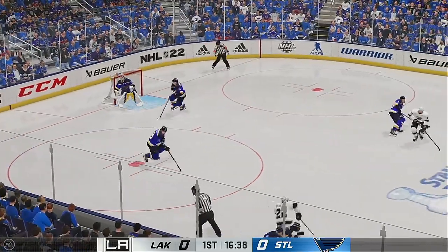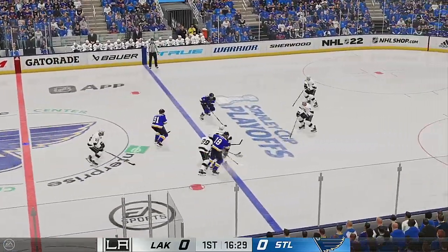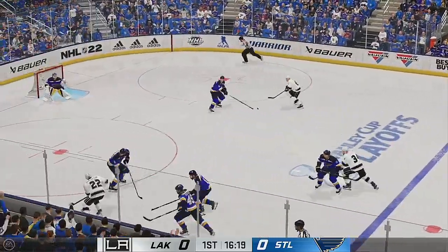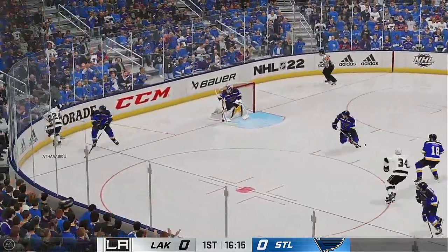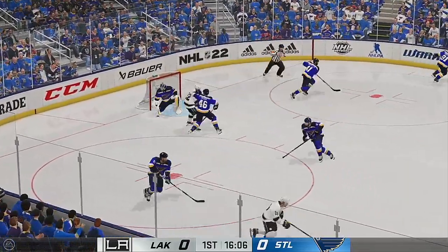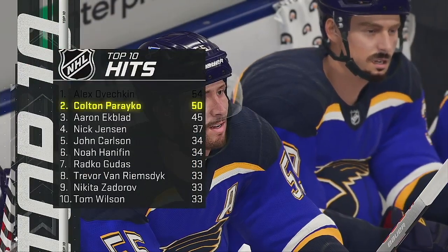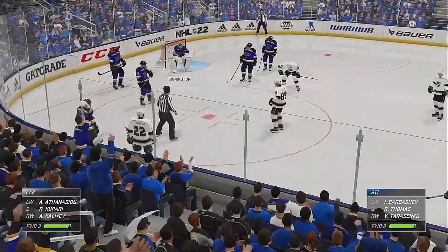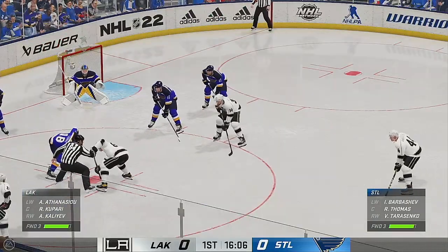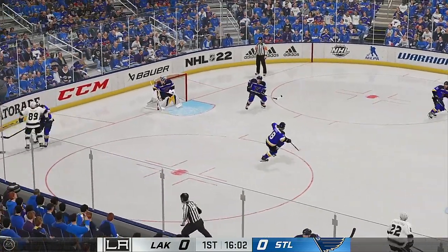The Blues win it in the defensive zone. What a smart heads-up play. Thomas gains the zone and uses his reach to disrupt the play. LA's gained possession along the boards and he comes up with it. As he opts to freeze the puck, we get a whistle. Starting to look like a little bit of a fire drill in the zone, so this is a good play.